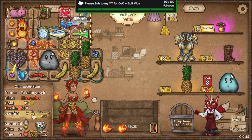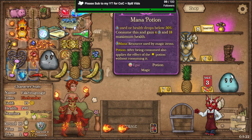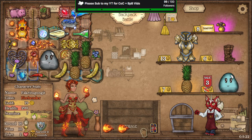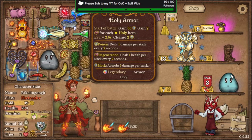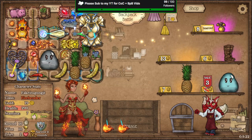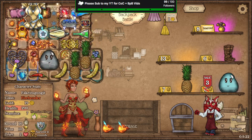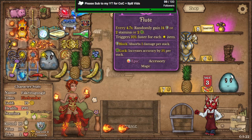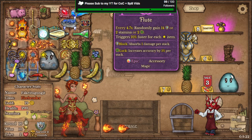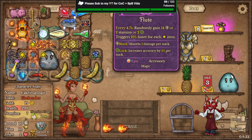You can alternatively switch out your Flame Whip for Staff of Fire. I'm not getting the Magic Armor, only Armor. Fruit is very helpful — Stamina, Waste, and Armor — very important.